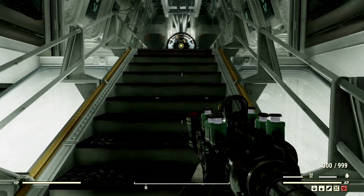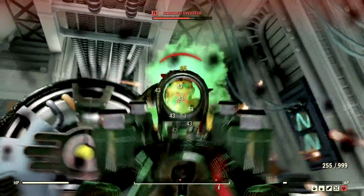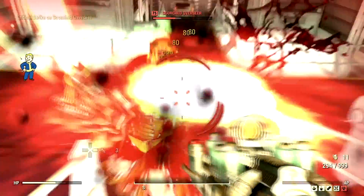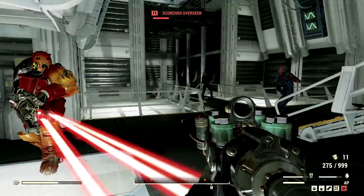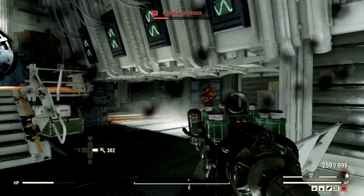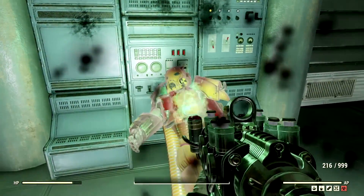Now we've made our way to my arch nemesis of Vault 51 — we have the level 75 Scorched Overseer that goes by the name Nancy. We're just going to obliterate her face. I'm just going to wait till my VATS recharges. Heal myself — give me a little bit of Stimpacks. We're going to obliterate her face or her legs, whatever I can lock onto. Nancy, I've killed your teammates, now I need you to relax — just have a hot cup of tea or something. And just like that, Nancy can understand the power of our plasma rifle.